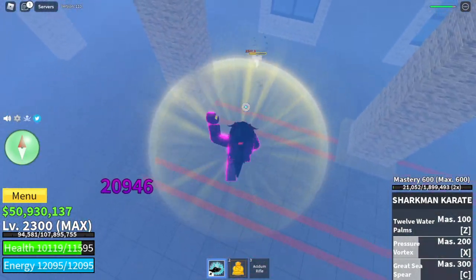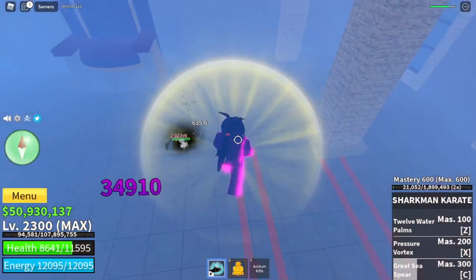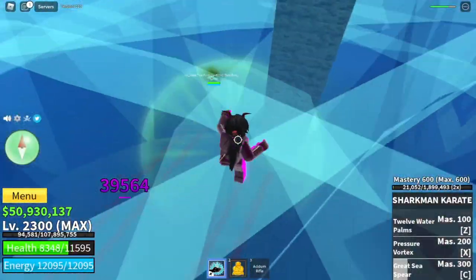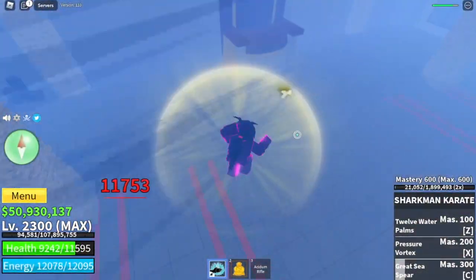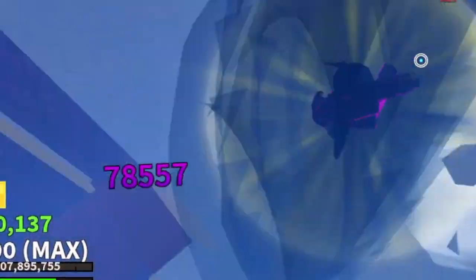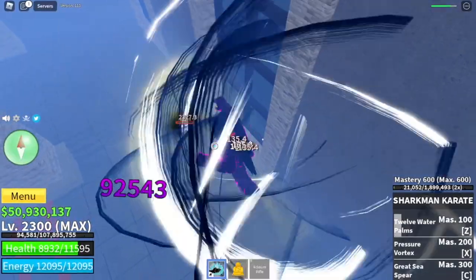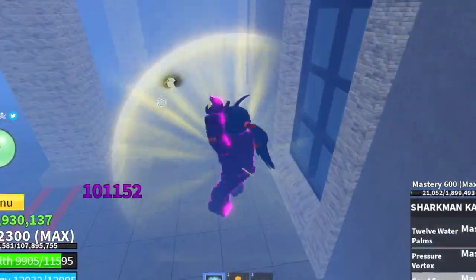By the way, do you know that Indra has 2 lives? Just for those who want to defeat him — for the first HP, if he reaches around 25%, he will unleash his true form and one skill will be added to his arsenal. For the total combo with Sharkman Karate, we only reached 130,000 with this fight style — I think it's on me, not the fight style.